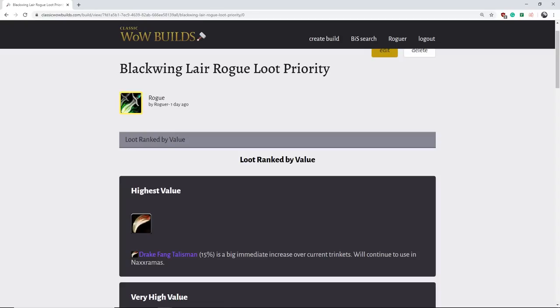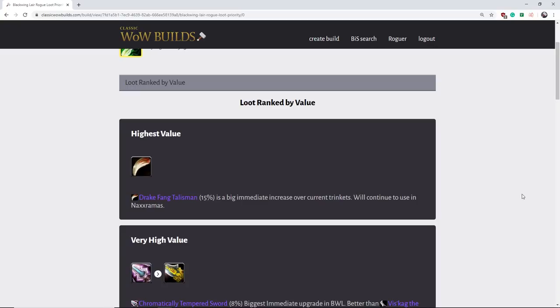Hey guys, today we're going to be going over the rogue Blackwing Lair loot priority. We're going to be ranking every item that drops in Blackwing Lair based on how good it is and how much DKP you should spend on the item. Even if you're not in a DKP guild, it's still important to understand what items are good. We're going to judge this based on: number one, how strong is the item relative to the options available right now? Number two, how long is the item best in slot? And finally, we're going to factor in the drop rate and rarity of an item when determining how valuable it's going to be.